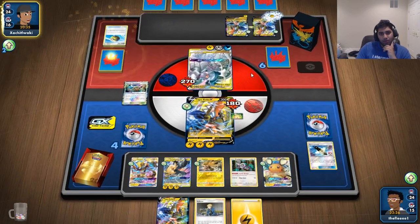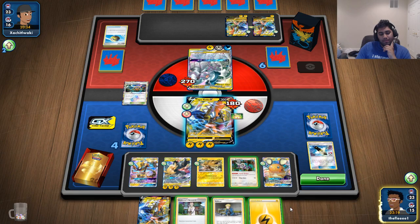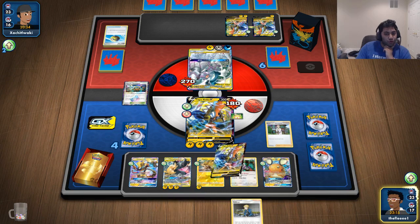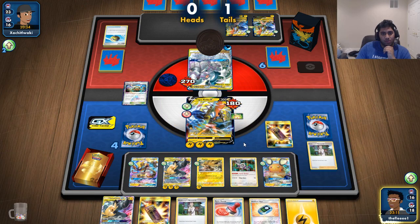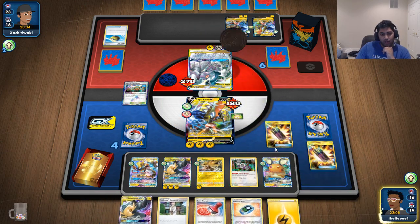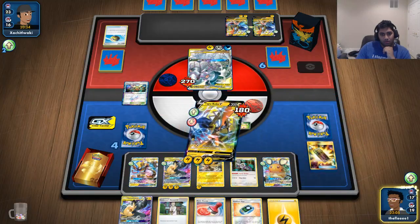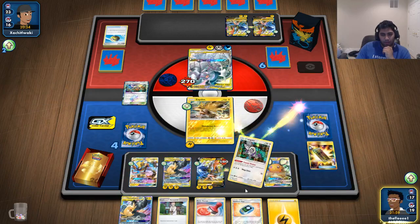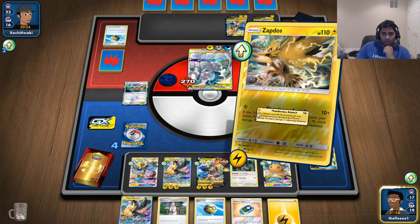He puts three damage counters onto the board and splits them. Volkner doesn't do too much good for me here — I'll just attach so I can have a free retreat next turn. Got two Chargers — zero for two, that's okay, we'll try again. One's fine. Free retreat. I want to preserve the Stamp for next turn unless he gets rid of my hand, and we'll go ahead and Thunder's Assault.